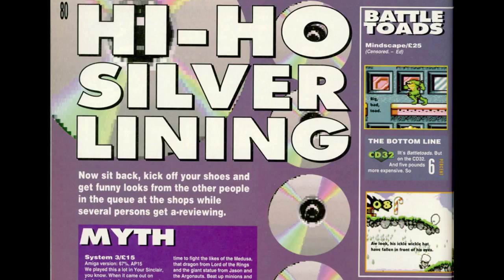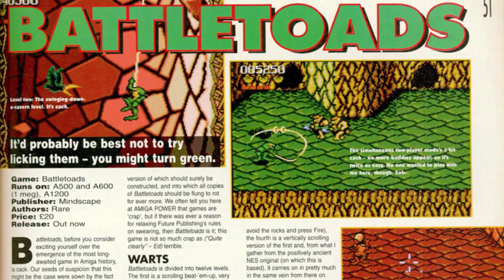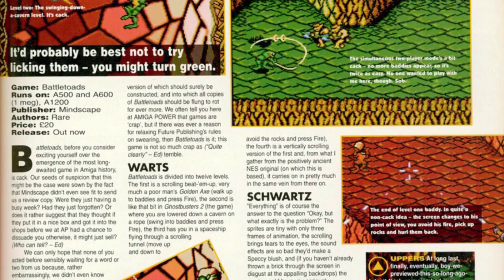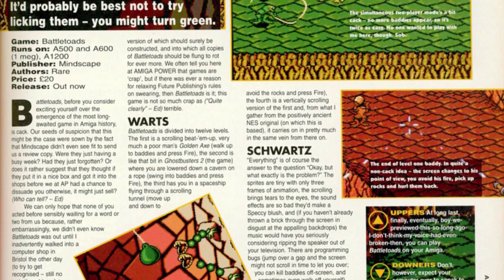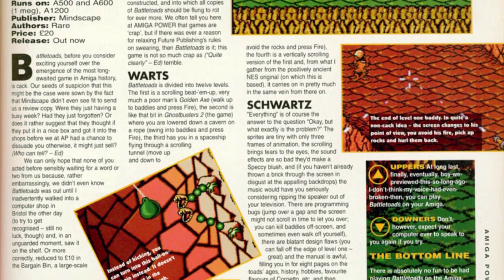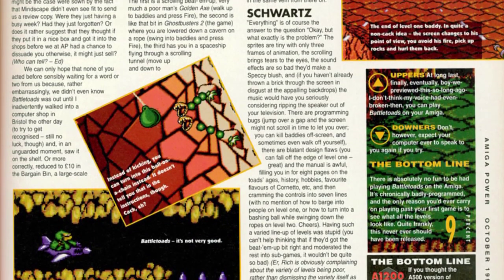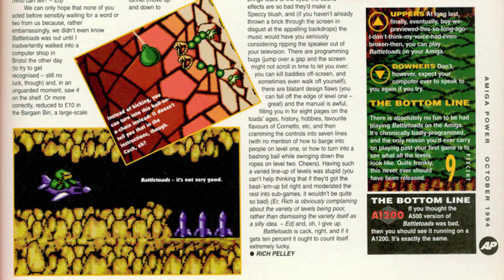Amiga Power gave the CD32 version of the game a 6% score — yes, you heard me right. The Amiga version they gave 9%, but seeing as the CD32 version was the same thing but cost £5 more, they deducted 3%. They write about the game: 'There is absolutely no fun to be had playing Battletoads on the Amiga. It's chronically badly programmed, and the only reason you'd ever carry on playing past your first game is to see what all the levels look like.'